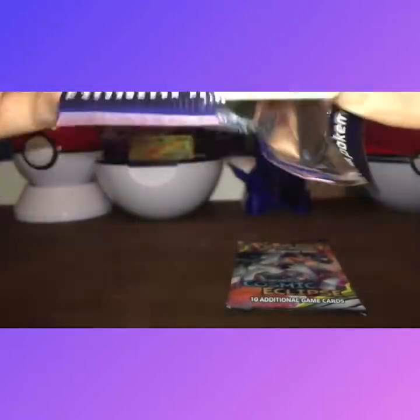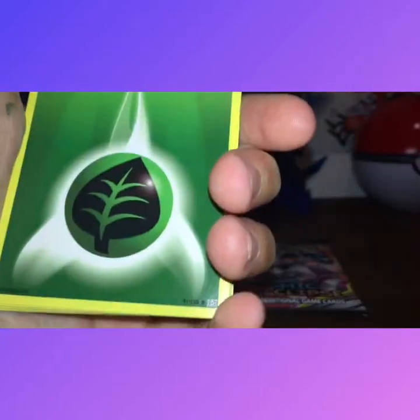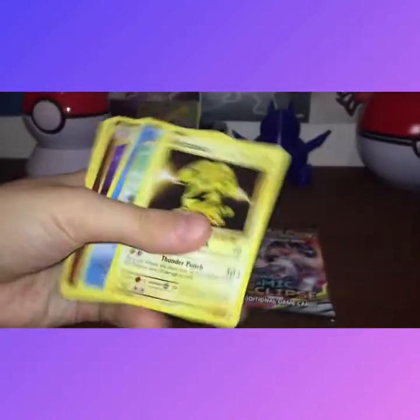Evolutions — once again one of my favorite sets! Brock's Grit, Paras, Metapod, Energy, Rattata, Vulpix, Octillery. Okay, we got nothing from that pack. Sorry about the camera falling!